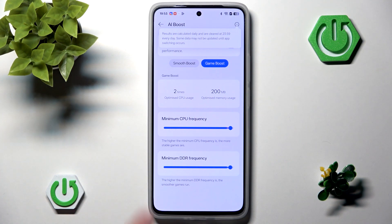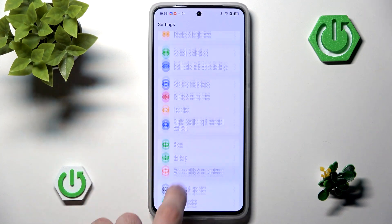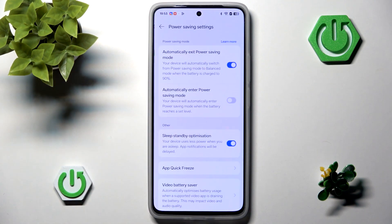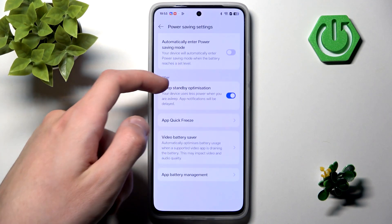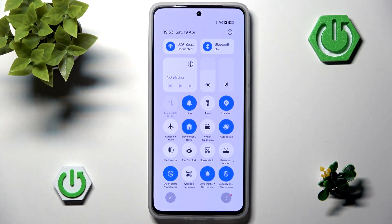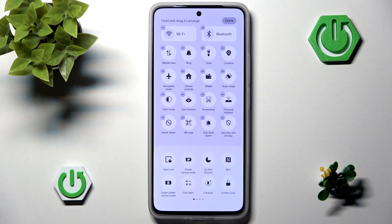Also make sure you don't have power saving mode enabled. Go into your battery settings and turn off power saving, because power saving mode tends to limit the CPU of your phone, meaning your games might run a little bit slower overall.